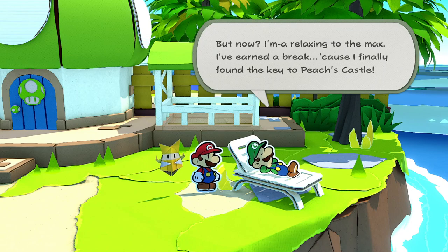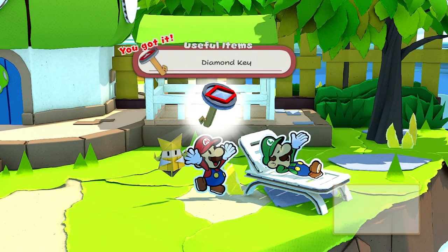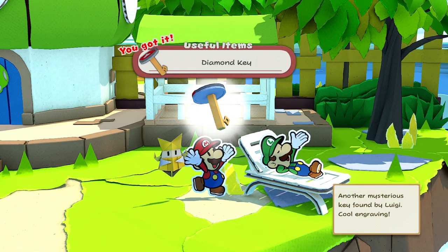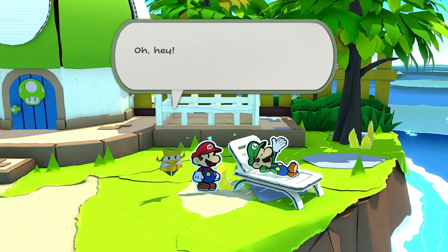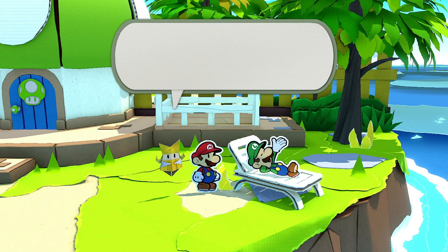Once you're inside, use the doorknob to open the door and you'll get out to speak to Luigi, who will give you the diamond key. You'll then have to go down the stairs, which you can see just behind Luigi — but I won't go into the details of what you get down there as I don't want to give any spoilers.